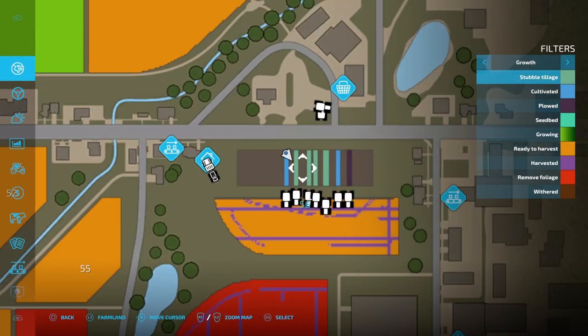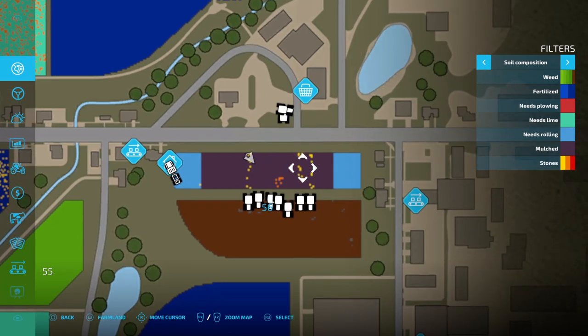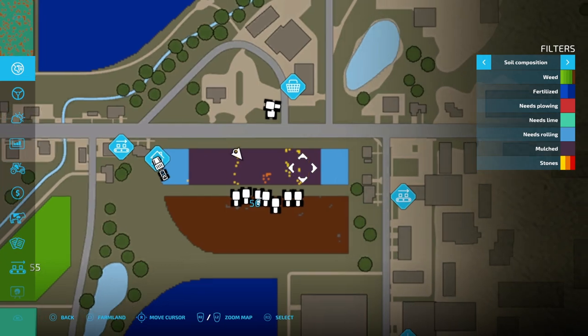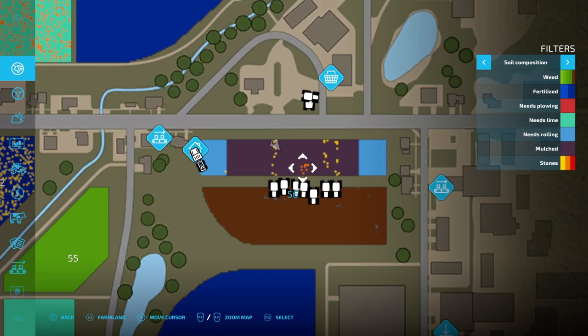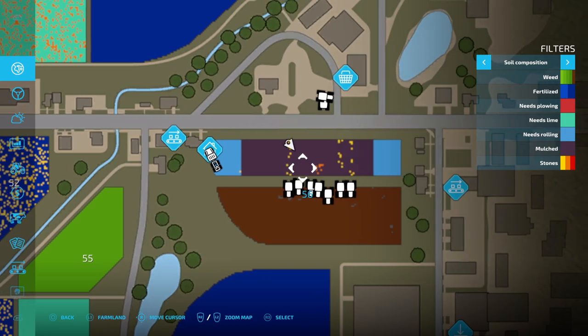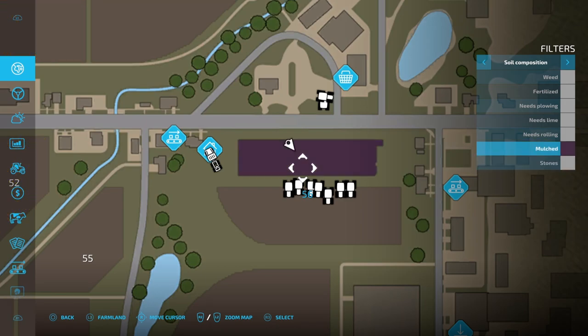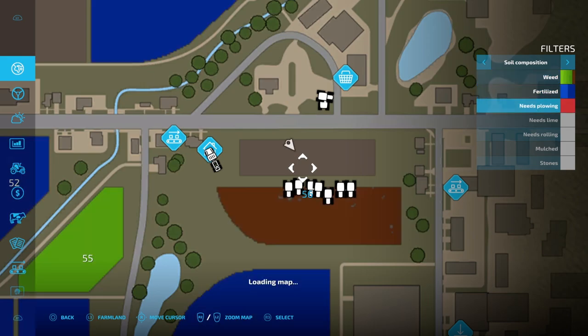Let's check the soil composition map. Small stones were brought up by the plow and the cultivator. The stones near row four from the disc harrow or power harrow were already there — disregard those. The spader has also brought up small stones. Checking individual rows: stones present, all mulched, lime required, plowing not required, no fertilizer yet, and we've got weeds. Let's sleep for one day and see the weed state.